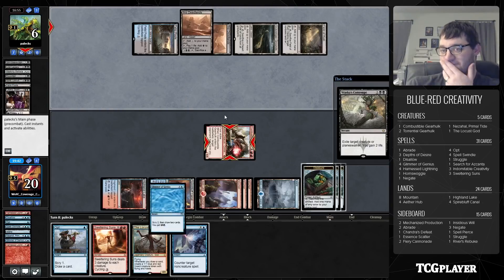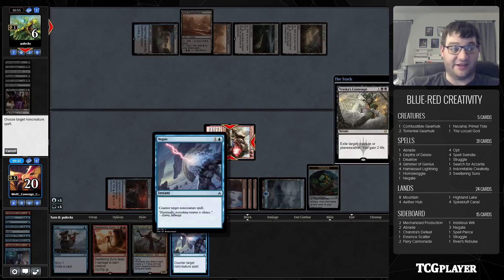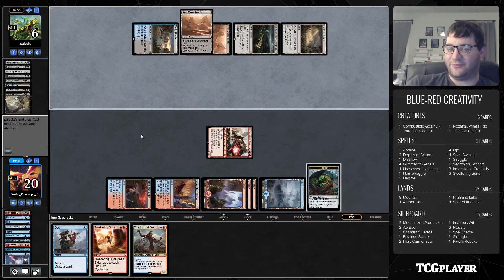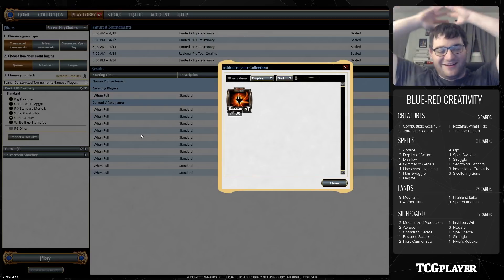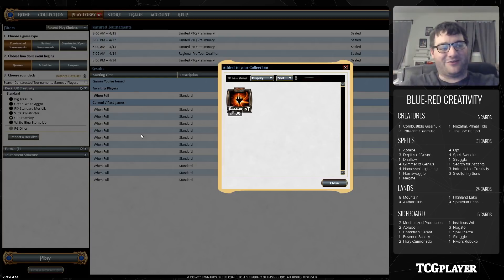Our opponent is at six life. We Negate their spell and get on in there with Combustible Gearhulk to win the game. Wow — no Indomitable Creativities needed! We won with the all-in Indomitable Creativity to get all the creatures, and we won without it too. This deck is sweet; that was an awesome match. Solving Standard everyone — I'll be at GP Hartford this weekend and I'd love for anyone to come up and say hi. I'm Corbin Hossler, thank you for watching.